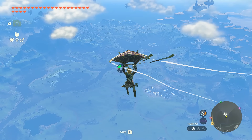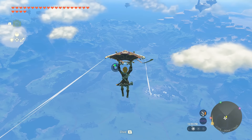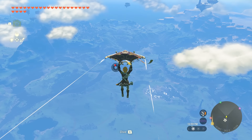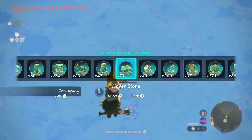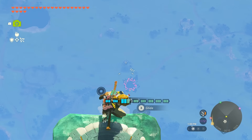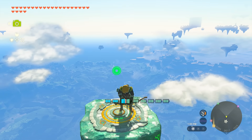Now let me ask you — have you ever run out of energy when gliding? Worry no more, because we have a solution. Just use the Hover Stone and land on top of it. This way you can recharge your energy and continue your gliding.